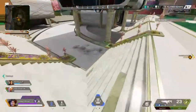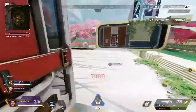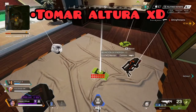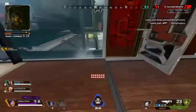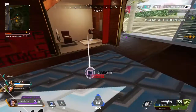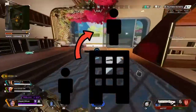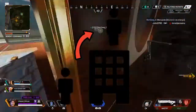Siempre que se pueda, hay que intentar utilizar esta táctica. Otra táctica muy importante es el Hydraun: siempre tratar de ganar la altura en todo Battle Royale. Esto es súper importante para tener una mayor ventaja sobre el enemigo, puesto que lo que nos cubre es la estructura sobre la que estamos, y el enemigo no va a tener cubierta, siendo mucho más fácil derribarlo.